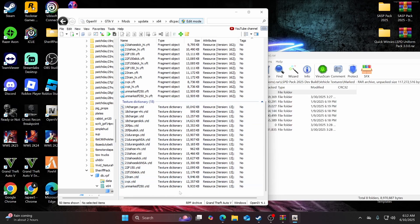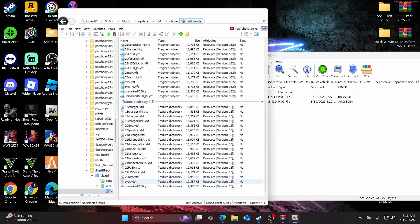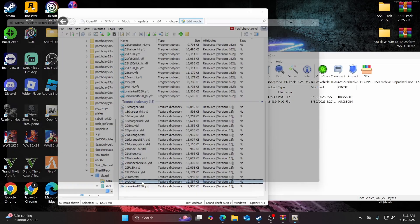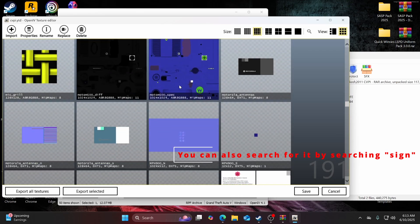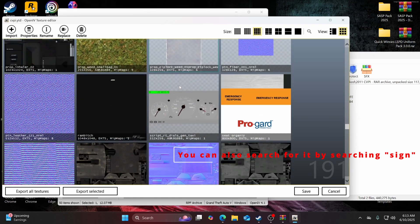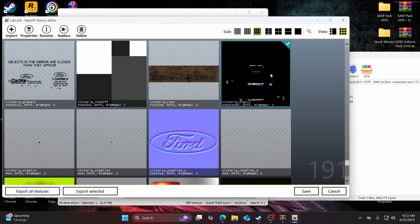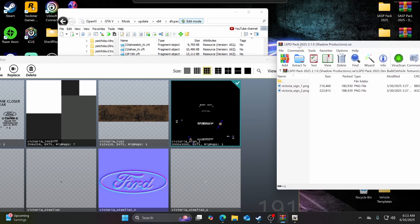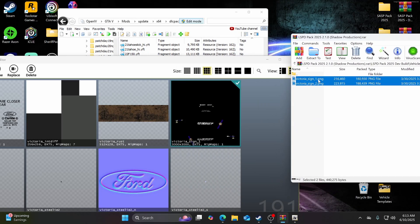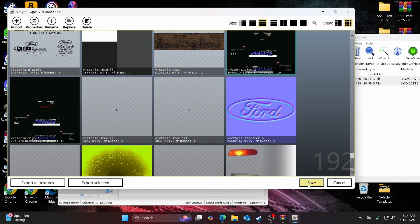Back in WinRAR, if you want to install the 2011 CVPI, open up cvpi.ytd and find the texture file for the CVPI — in this case it's going to be cvpi_sign_1 or victoria_sign_1. Once you've found it, drag and drop it over to OpenIV. That gets the Crown Victoria textures installed — hit save.